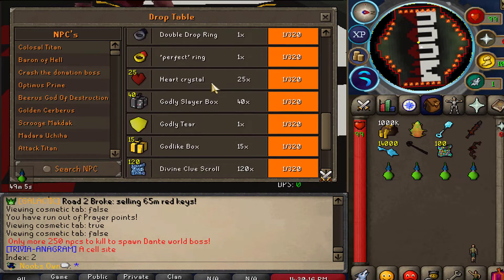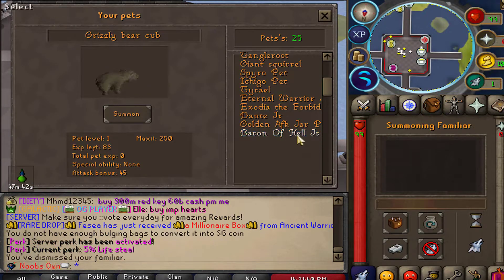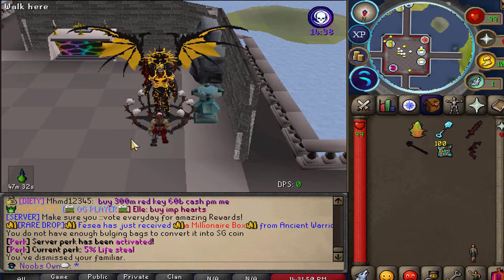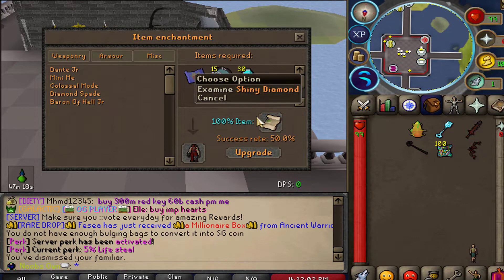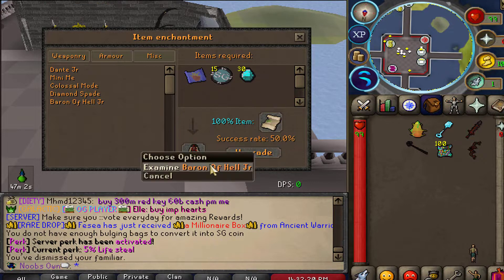There's also the Baron of Hell Junior pad, which has been added. This pad assists upgrading by 10%. You can obtain it by crafting it at the enchantment table at the home area under the miscellaneous tab. You'll need a bearer's pad, 15 SG coins, and 30 shiny diamonds. Using the enchantment scroll miscellaneous gives a 100% success rate; without it, the success rate is 50%, meaning you risk losing all those items.